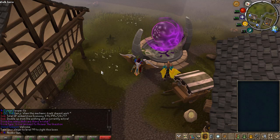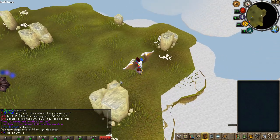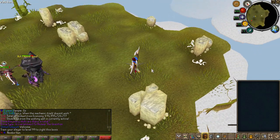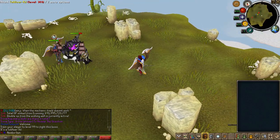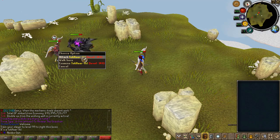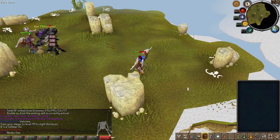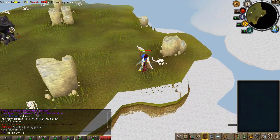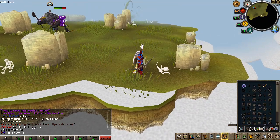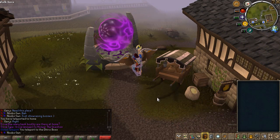There are three more custom bosses to show. Starting with the Obsidian Boss — you actually get teleported to a pretty cool island which looks really nice. However, you need 99 Slayer to fight this boss, so I won't be able to get loot from it, but it looks pretty cool and the island itself is really nice.